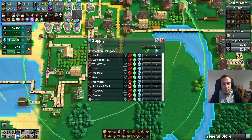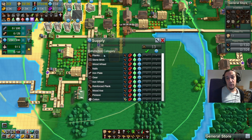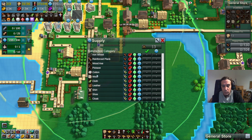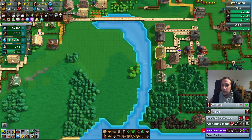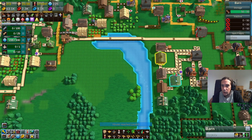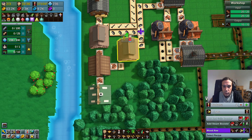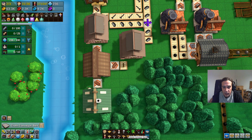Let's see what we can sell here. Planks and stone bricks are very simple products, but I can't produce stone bricks here because I don't have access to any stone, and I don't have access to any of the metal products either. However, I created this little setup that produces axes, so all we need to do now is get that belted over there.